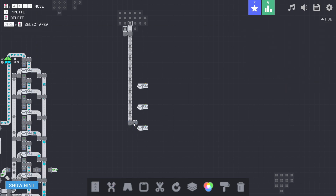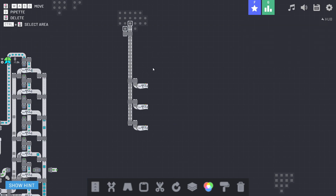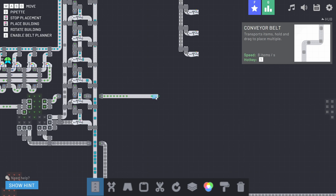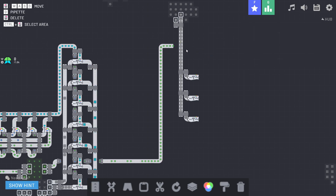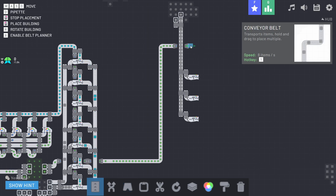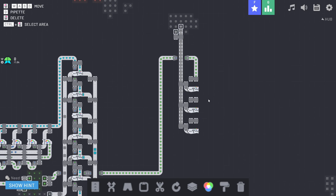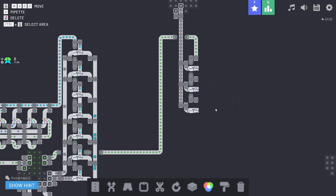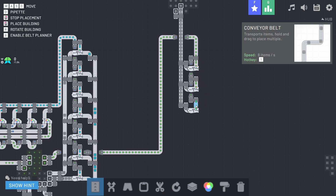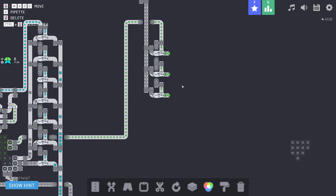We bring the line straight down and throw a balancer in to get the machine fed with circles. Our pigment has a little ways to go, so we'll drag it up, tunnel right across, and get our pigment going in. We throw three balancers in, tunnel the pigment across, and feed it into the different machines. Now we've got some green circles coming out.